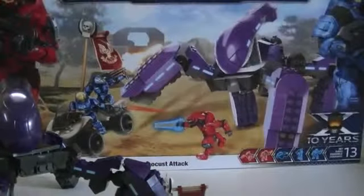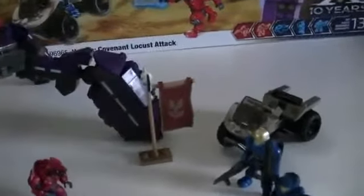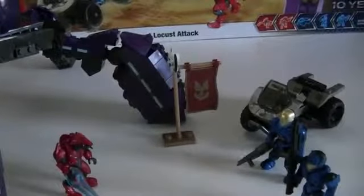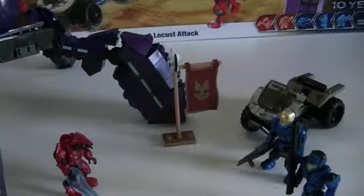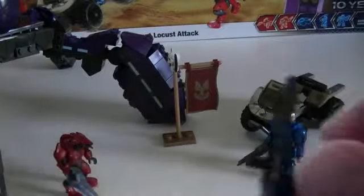The Mongoose in the set is surprisingly way better than all the other ones. When you wanted someone to ride on the old Mongooses, it looked kind of weird because there was no place for him to rest his legs — it just hung off. But you get three minifigures with this. You get a blue CQB with a black rocket launcher. It looks very nice.